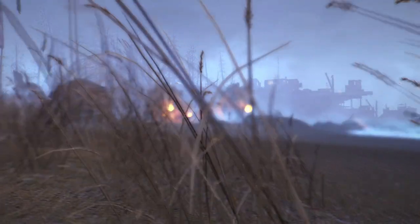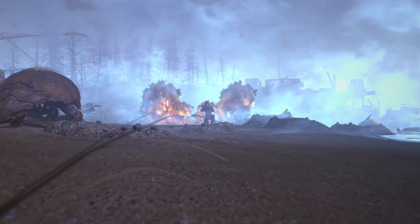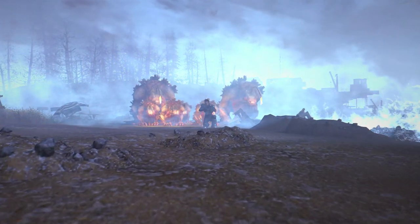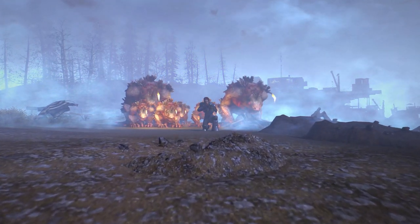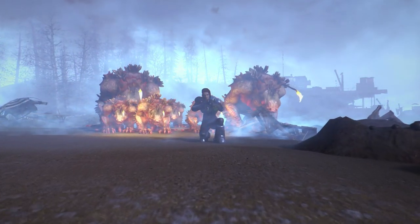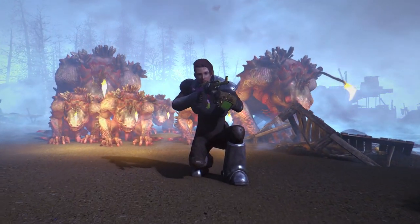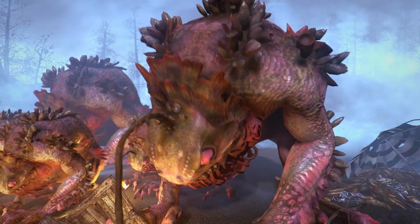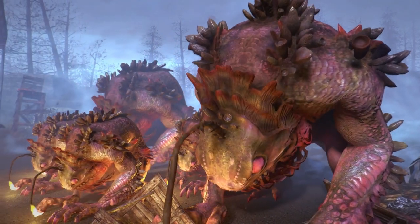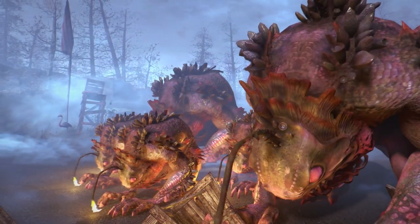Last but not least, creature number five may actually surprise quite a lot of you, and that is the Angler. Honestly, this has to be my favorite design of any enemy or creature in the Fallout universe. It is so unique — the fact that they chose to have that little lure on the top of its head, that little bead which pokes out of the water and you think it's some kind of resource, you go over to it, and next minute it jumps out at you. I actually jumped on stream when I was playing the Far Harbor DLC — I really did shit myself because I didn't expect it.